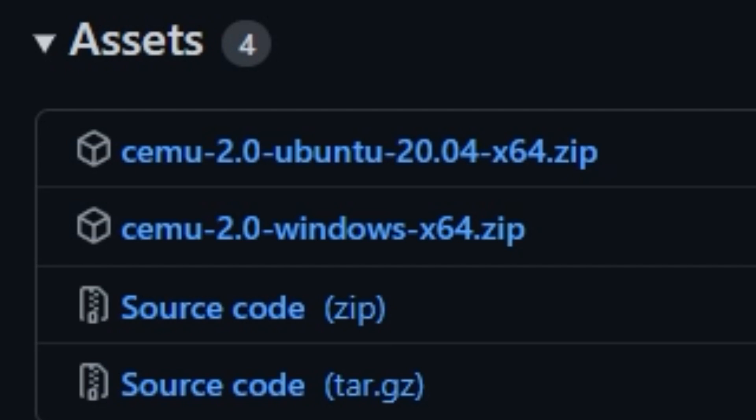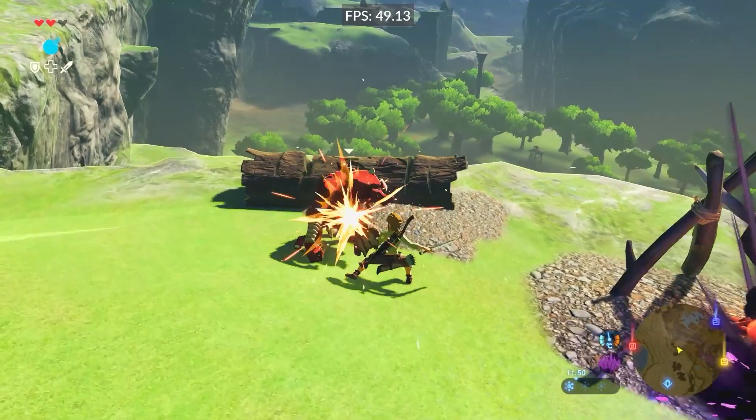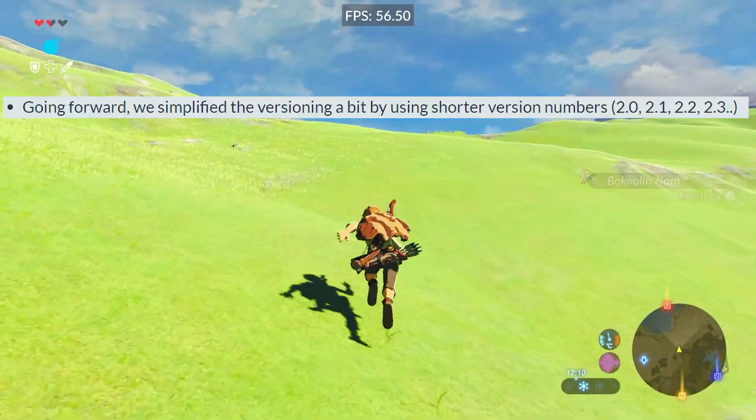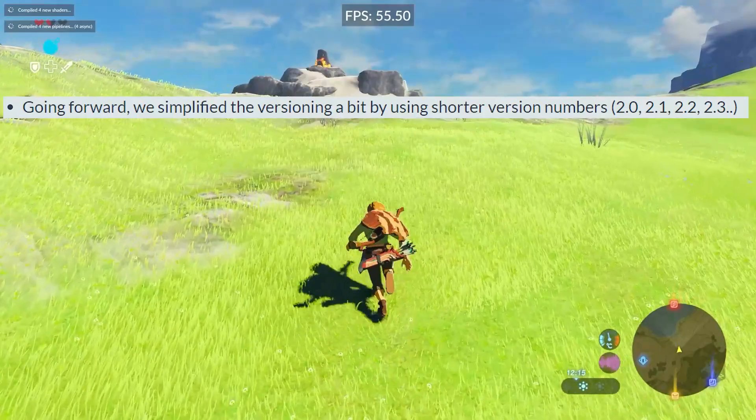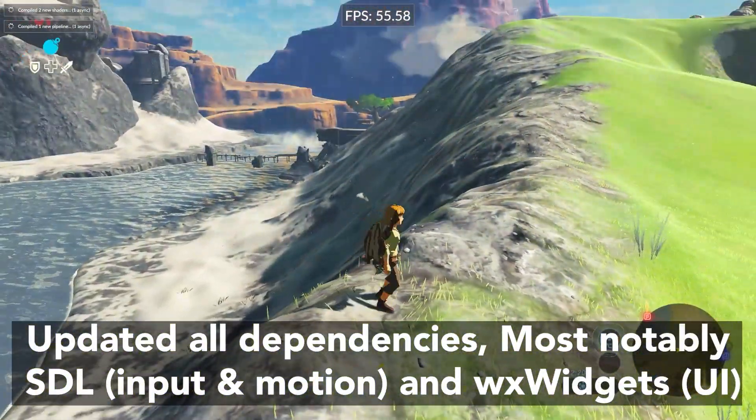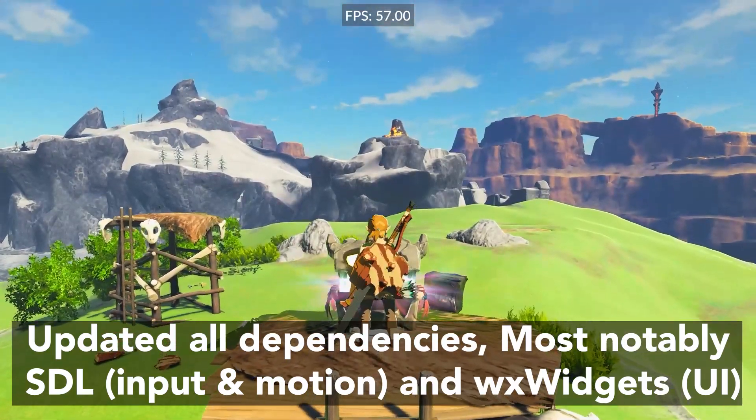The versioning is also simplified a bit by using shorter version numbers like 2.0, 2.1, and so on. All dependencies are updated, mostly SDL for input and motion, and WX Widgets for UI.